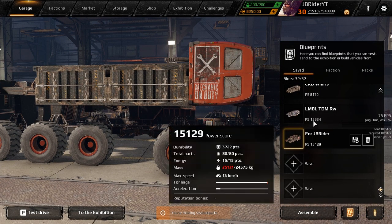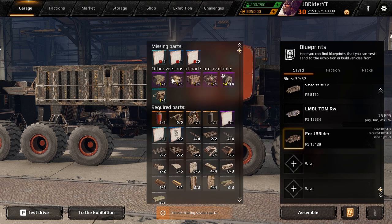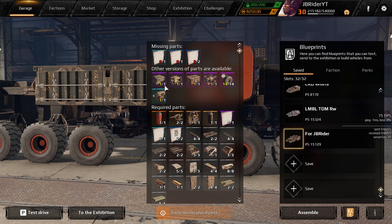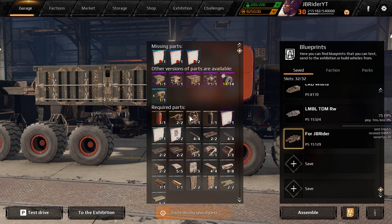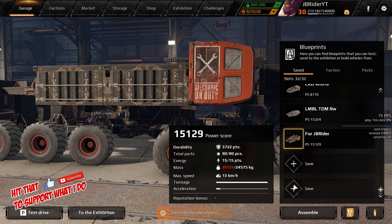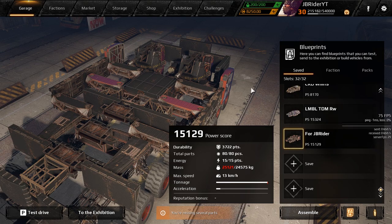Let's quickly check what it's made of. I'm going to change this cabin to the cohort cabin. It has a Colossus generator, one ammo box, Chameleon Mark 2, 14 Bigfoot wheels, an Oculus which I might keep or might not. We got two mammoths, Apollo generator, and the rest is structural parts. This build will have 3,722 durability, which is not too bad at all.